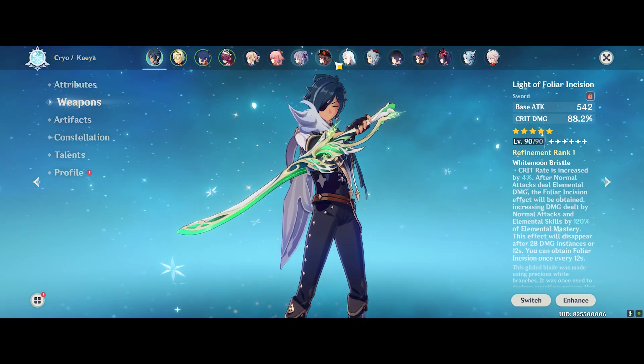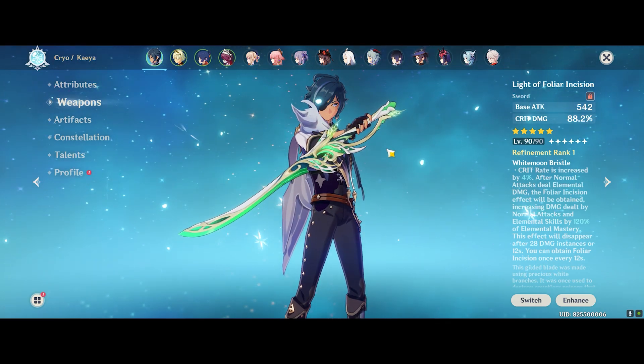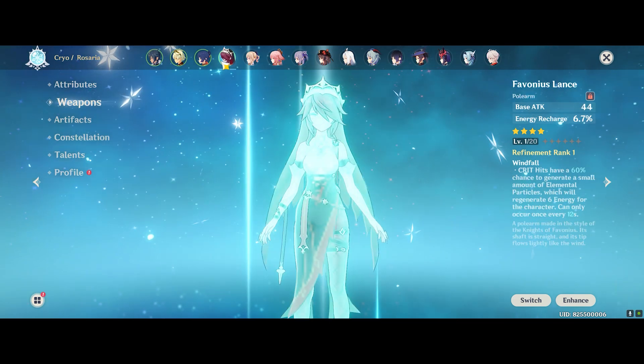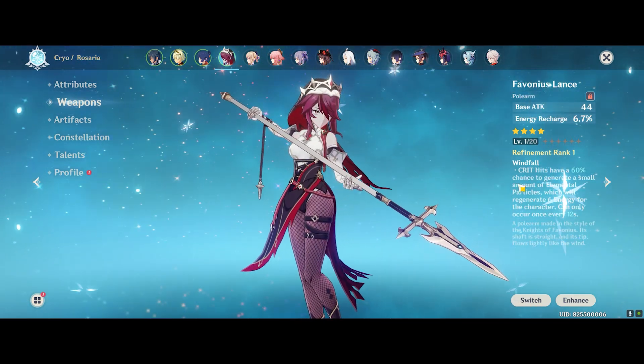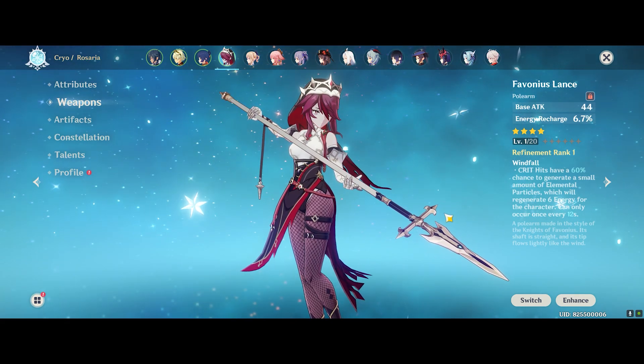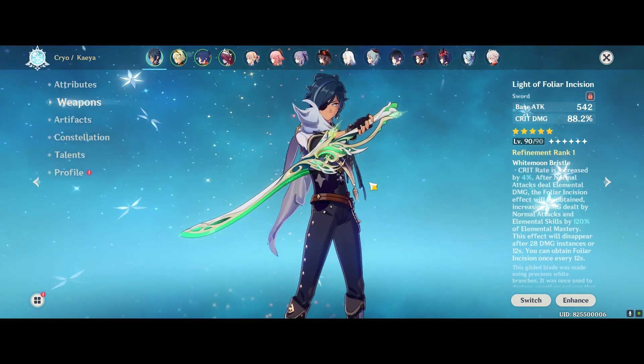I'm going to do a showcase later on swapping Rosaria out for Shen He to make a more interesting big number to hype up this sword, so you guys can stay tuned for that on the channel. For this video I'm going to be running Rosaria with a level 1 Favonius Lens because I just want to make the numbers easier to see when comparing the weapons — much clearer for you guys when he's going to be doing cryo damage.